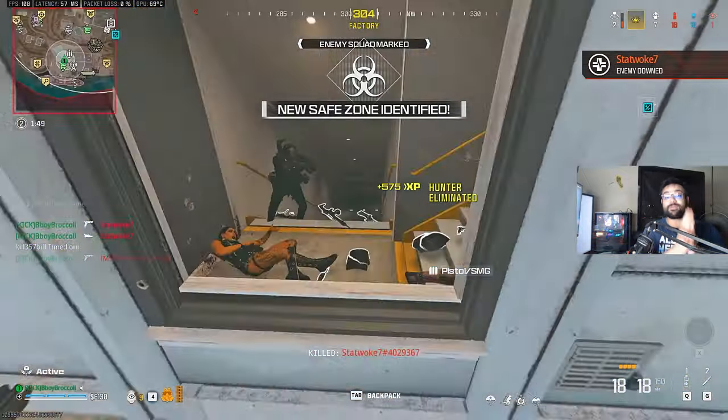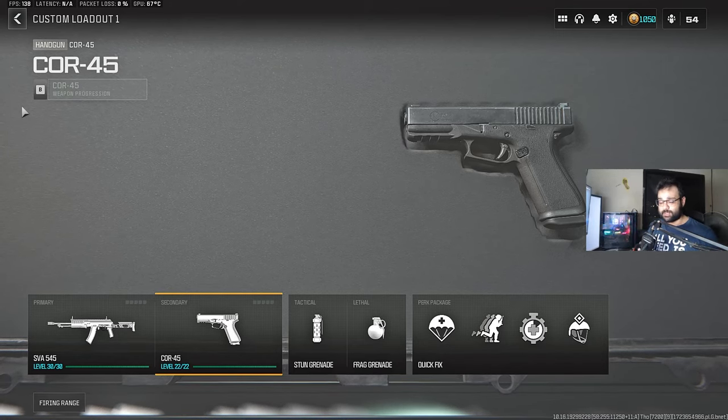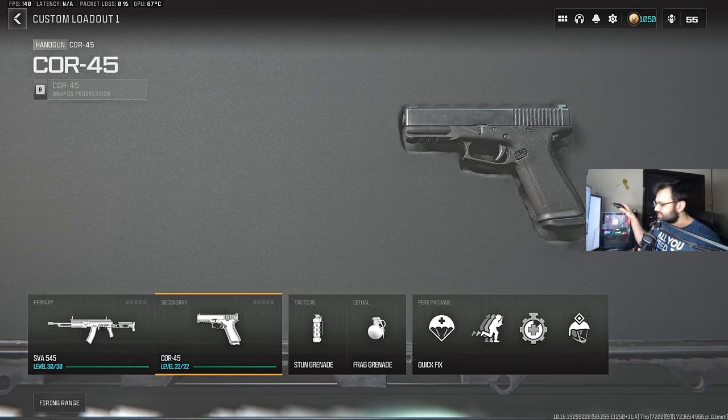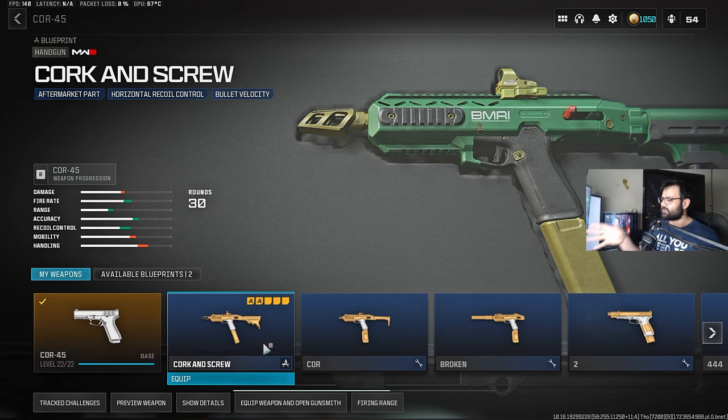Just to put that in perspective, the best close range SMG right now is the FJX Horus at around 600 plus milliseconds — so with this glitch the time to kill is more than twice as fast. Some people are saying this glitch is only for mouse and keyboard players. That is not true. Even if you play on console or you're a controller player on PC, all you need is to plug in a mouse just to click one button one time. To use this glitch you're going to need the Cork and Screw blueprint for the Core 45, which is only obtainable through one of the previous battle passes — so you either have it or you don't.